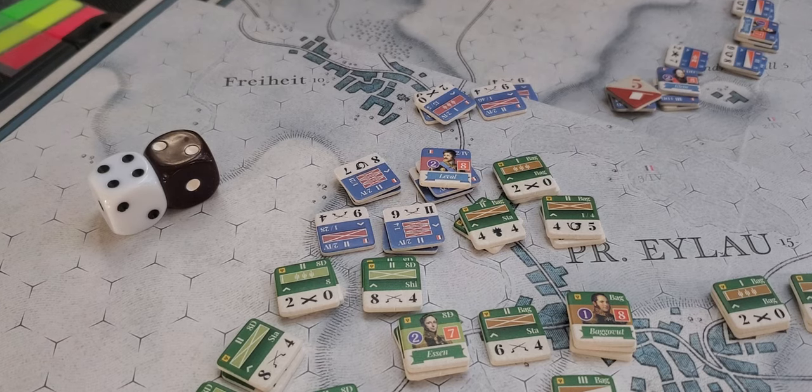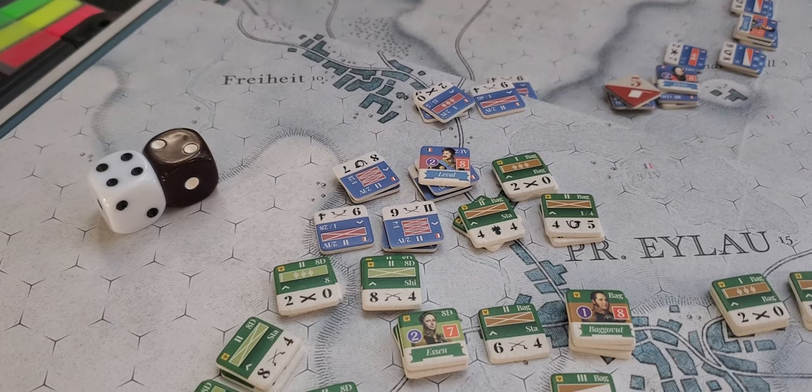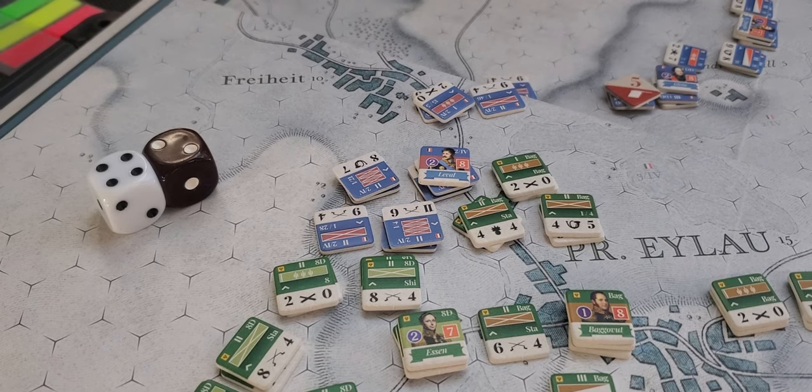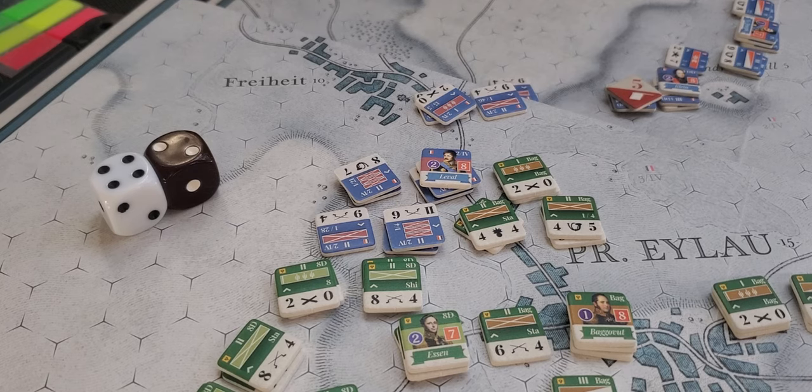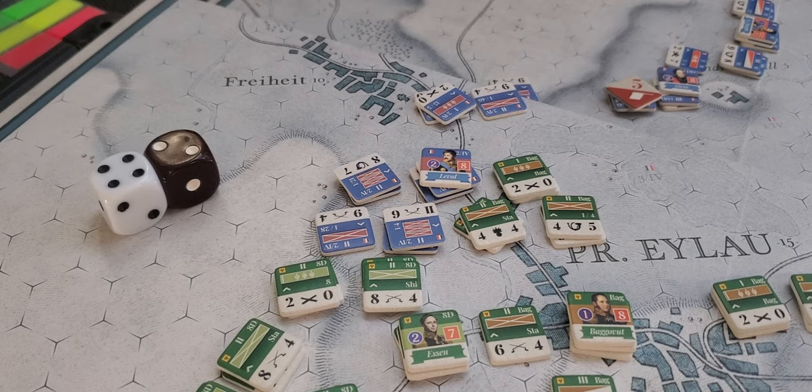I said three to one earlier — previously I had calculated and rolled at two to one, but as you'll see this won't make a difference. So it would be minus one or minus two depending on the odds. Plus two because it's obstructive terrain — the village. It's a column attacking versus line, so minus one because you get that column attack benefit. And then another minus two for the leader — his exhortations are duly noted. I rolled a six, giving me a net four. Whether it was two to one or three to one, we'll just leave it at a net four.